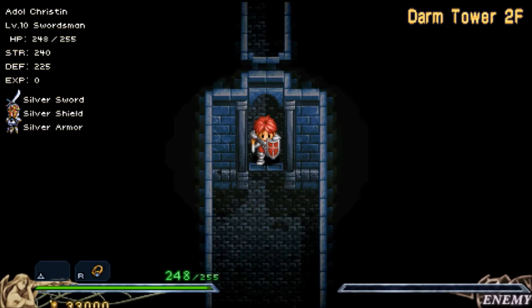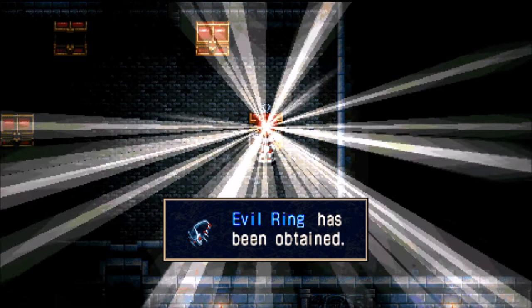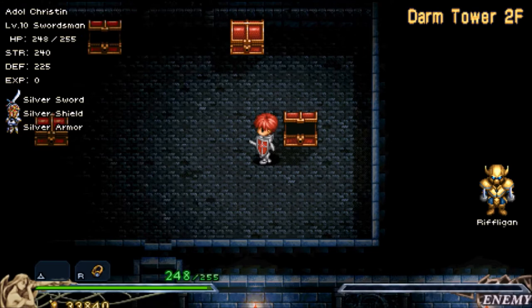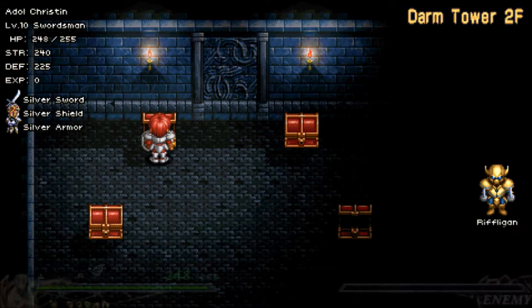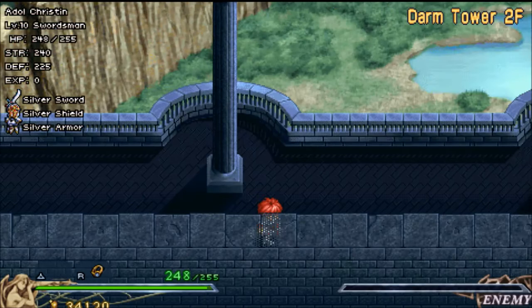We already have a heal potion, so don't worry about that. We get an evil ring — do not equip that, whatever you do. We already have this mirror, and this treasure chest is empty. That would normally have a talwar, but we already have that, so there's going to be quite a bit of empty chests throughout this tower that would have equipment you could normally have purchased, but I already bought them, except for one notable exception, so I will be getting that chest.